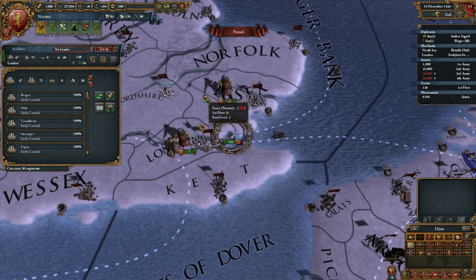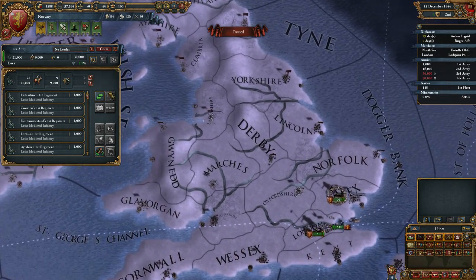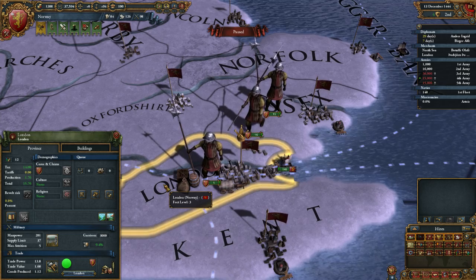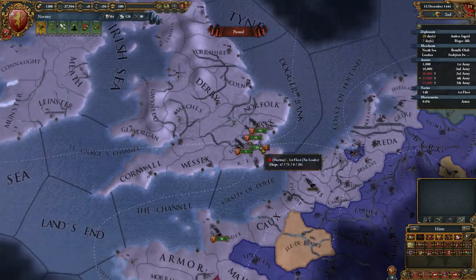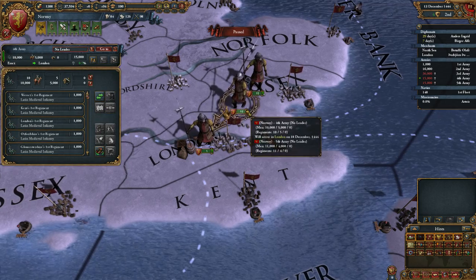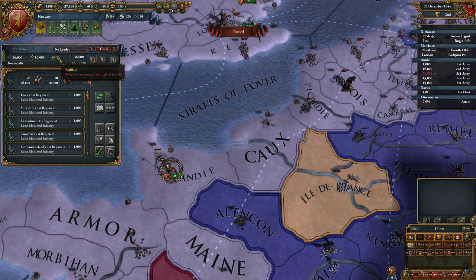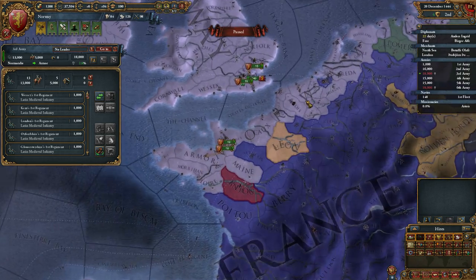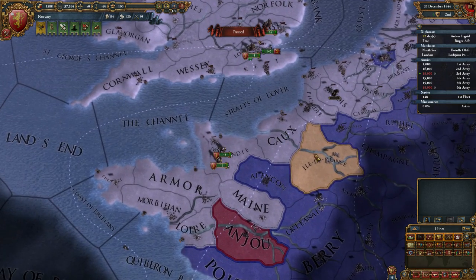I'm going to go ahead and disband some of those ships. My troops are suffering attrition because it's winter, so I need to split up my troops a little and send a regiment down to the capital, which is called London. I don't really like that name — if you guys have any suggestions for a Norwegian name for my capital, let me know, because I don't feel it's appropriate to call it London when I am Norway.